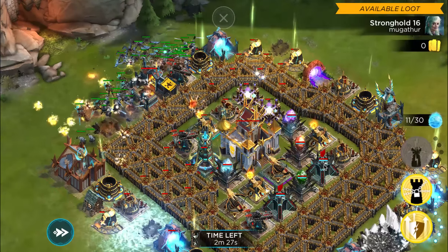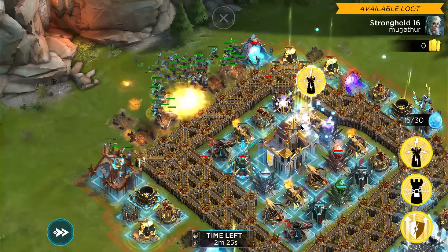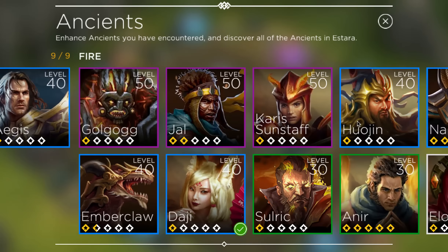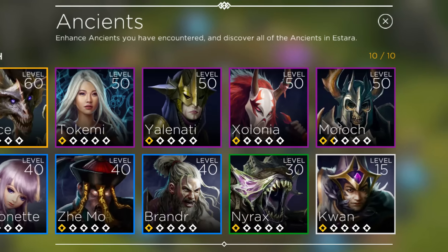Dropping all your soldiers against a Stronghold 16 is not going to work. An early tip: use Mana Hunters, Primus Mages and Raiders for their buffs and bonuses to get the most out of your troop compositions.